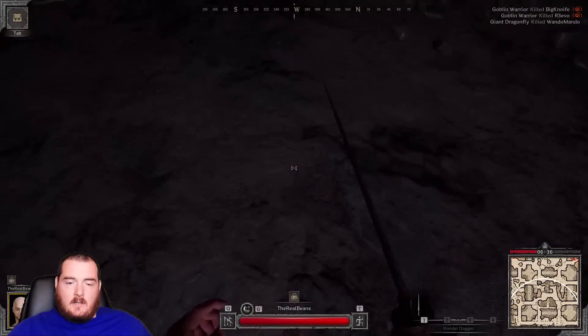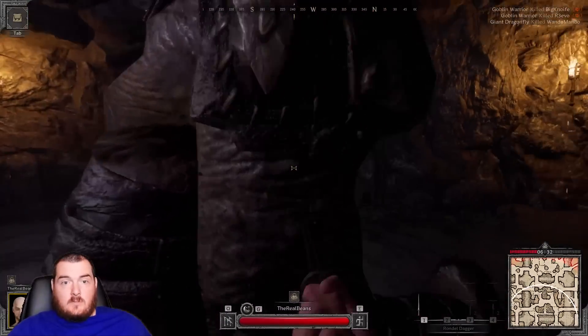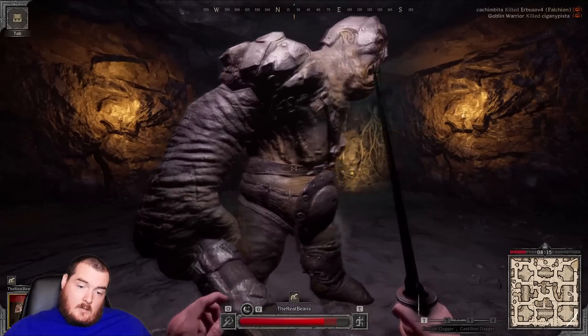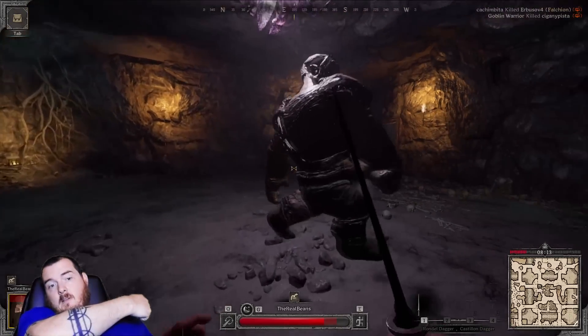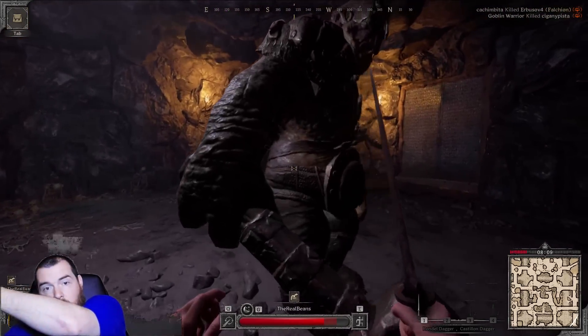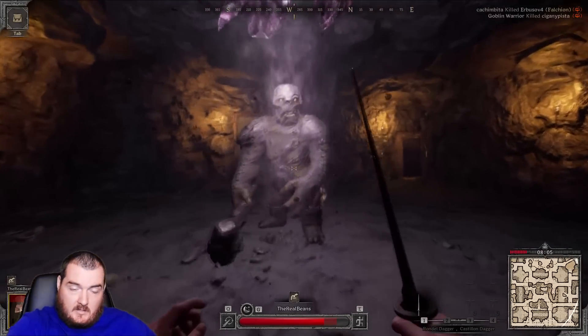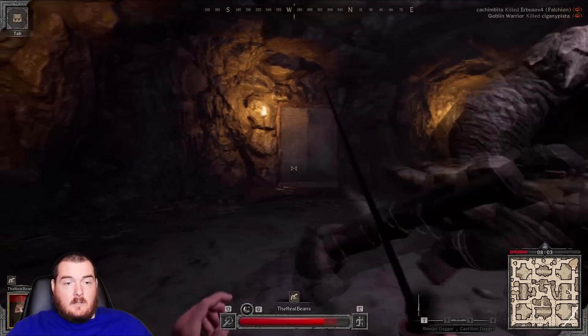He just rolls a random attack with the combo — he could do a swing and then immediately punch with his other hand, or do the swing and if you're too close, he could just immediately slam the hammer on the ground.